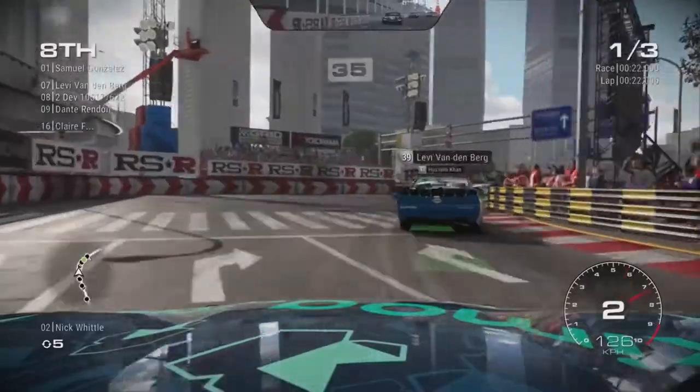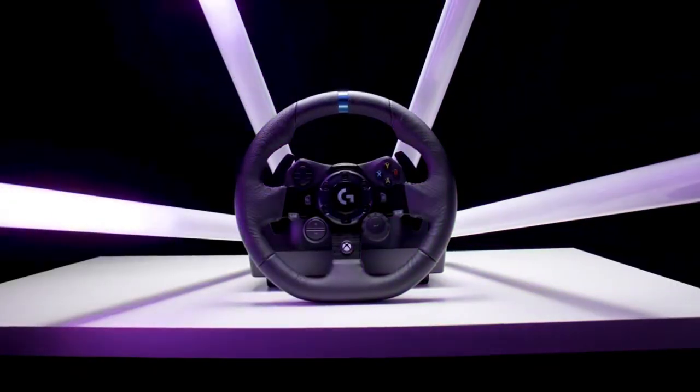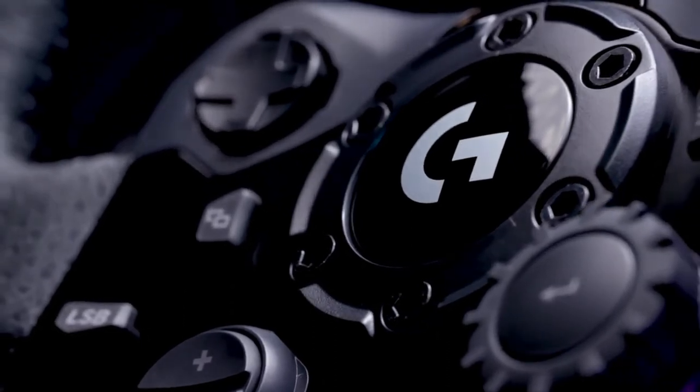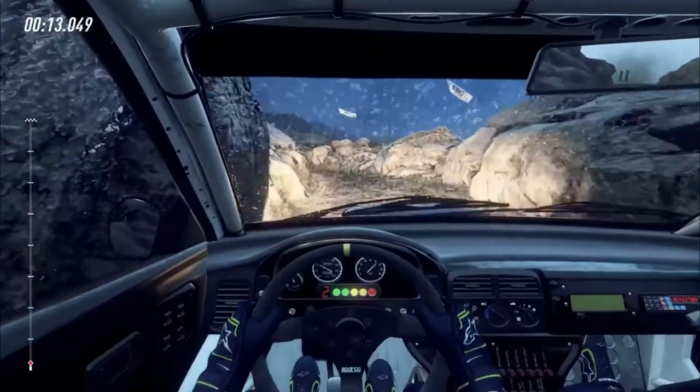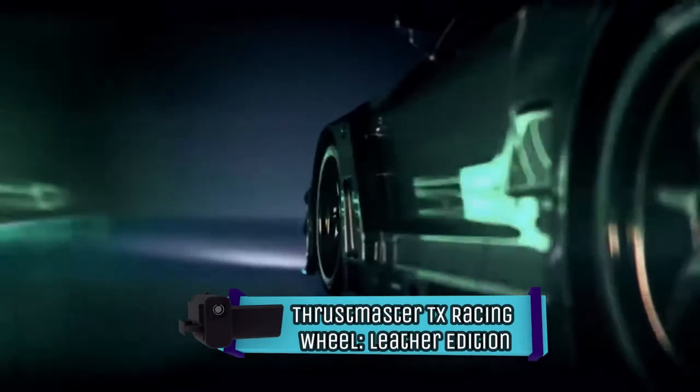One feature that's unique to the G923 is True Force. This is a system that adds further feedback to the wheel response. The best way to describe it is sort of a low humming, which adjusts as you shift between sections of the track. It's not a must-have feature by any means, but it's a nice addition worth turning on in the few games that support it.